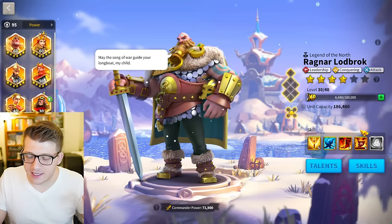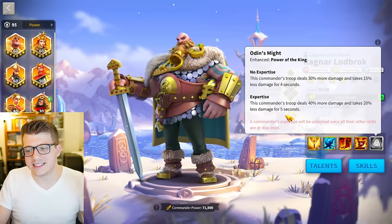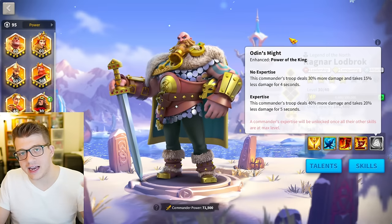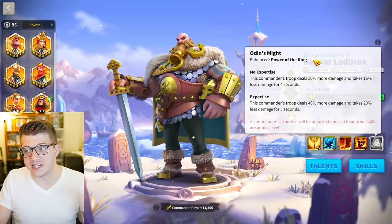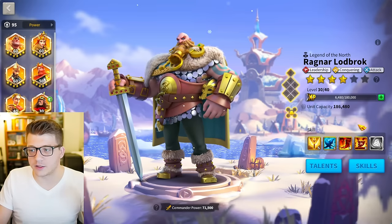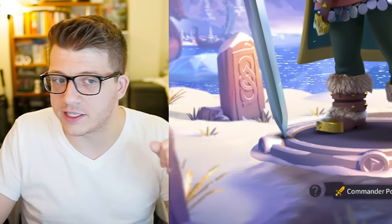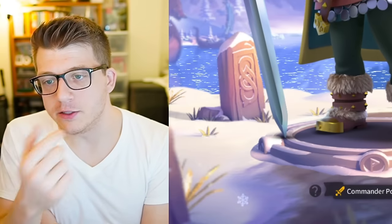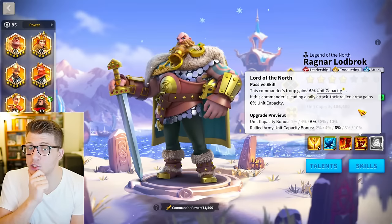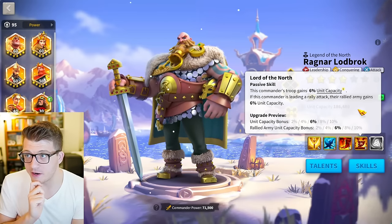Another downside is that both commanders need to be at expertise. Very few players have a Ragnar expertise. The reason this matters is it bumps the active skill duration from four seconds to five seconds, and that extra second really makes a difference when trying to cast Liuche's active during the 40% all damage window. It's also a pretty big stat bump. You absolutely need expertise on Ragnar to make this work, and you need expertise on Liuche for the bonus rage as well.